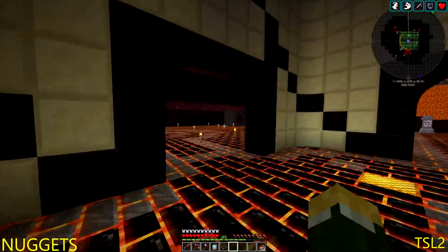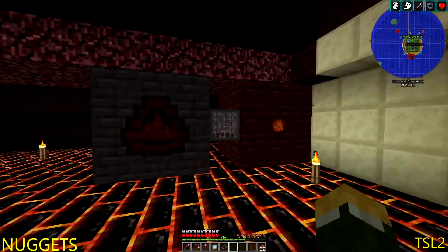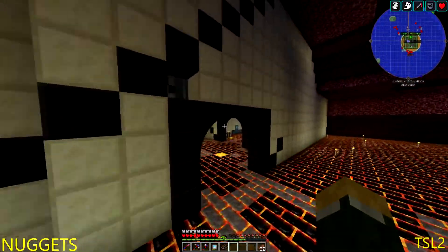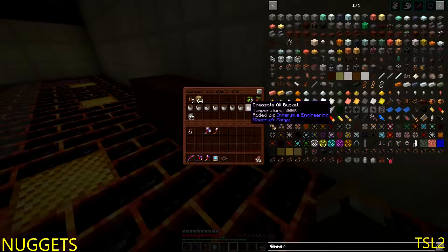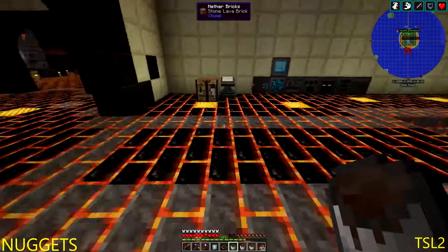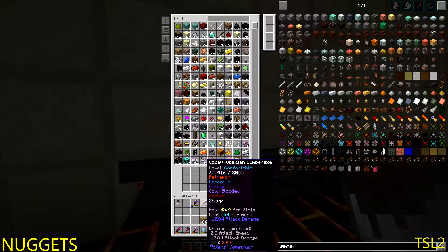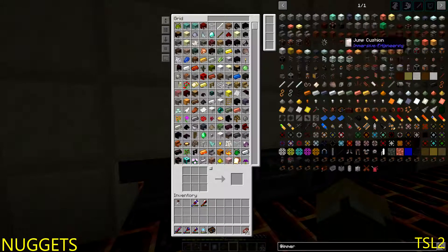What we're going to do now is — just to show you really quick — I threw a fluid tank on there to pull the creosote oil out so that we'd have some. I grabbed some from it, got that over here. Grab the creosote oil, grab this wood, throw them in here — because that's what you do — and we're going to make some treated planks.